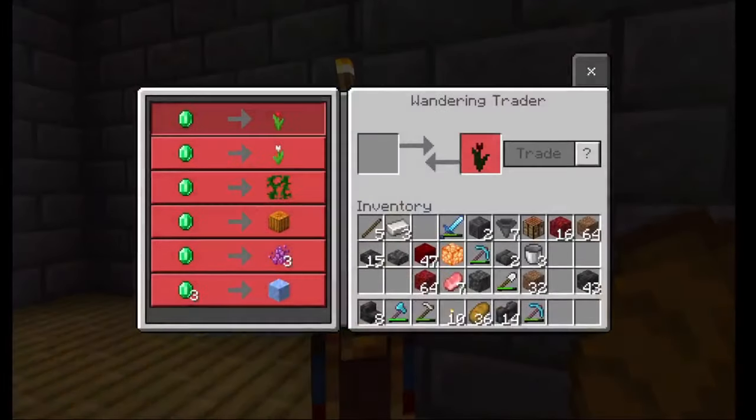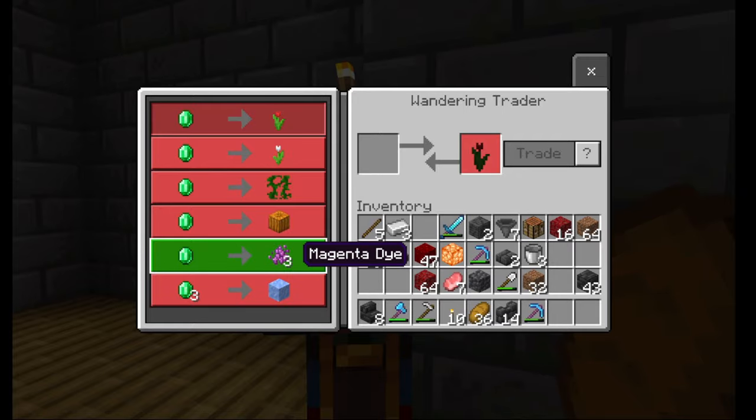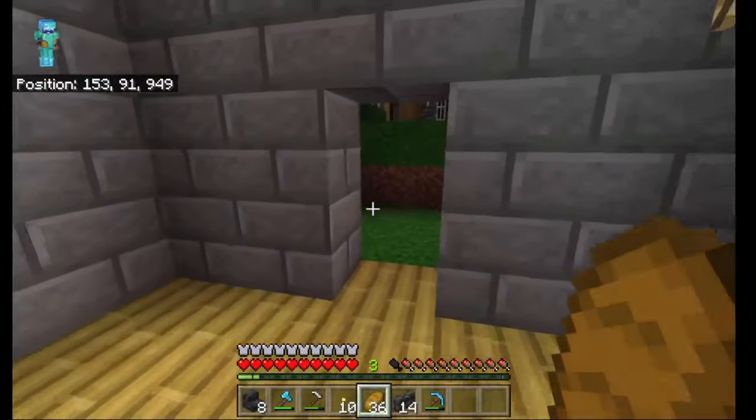What have you got, wandering trader? Anything good for us? Oh, magenta dye — that's another Vanilla Tweaks mod there, just to differentiate between all the different dyes, and I think that looks pretty nice.